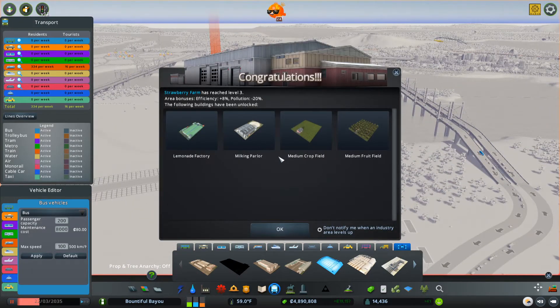Strawberry Farm has reached level 3 — we get an area bonus: Efficiency plus 8%, Pollution minus 20%. And the following buildings have been unlocked: Lemonade Factory, Milking Parlor, Medium Crop Field, and Medium Fruit Field. Awesome.